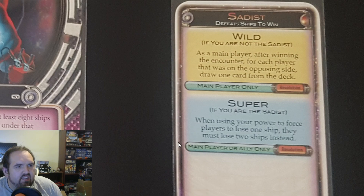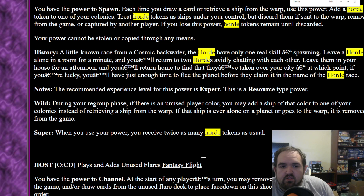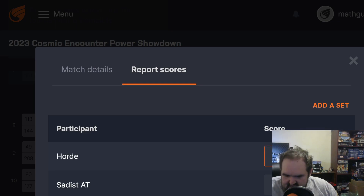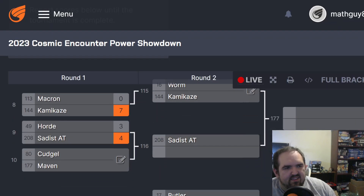The Sadist Super: when using your power to force players to lose one ship, they must lose two ships instead. The Horde Super: when you use your power, you receive twice as many Horde tokens as usual. Both of these powers are doubling up — it's just that Sadist is using his power to actually win a game, get closer to a win condition. Horde is just getting a whole bunch more ships. I'm giving the point to Sadist. Sadist is moving on, 4-3. I might be as surprised as anybody, but nevertheless, Sadist moves on.